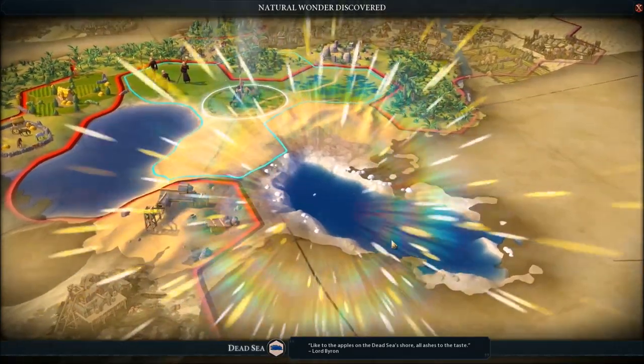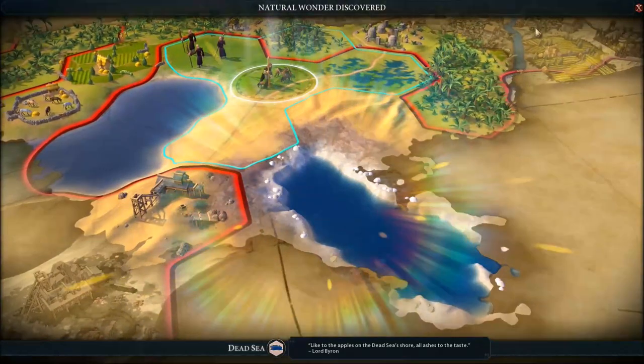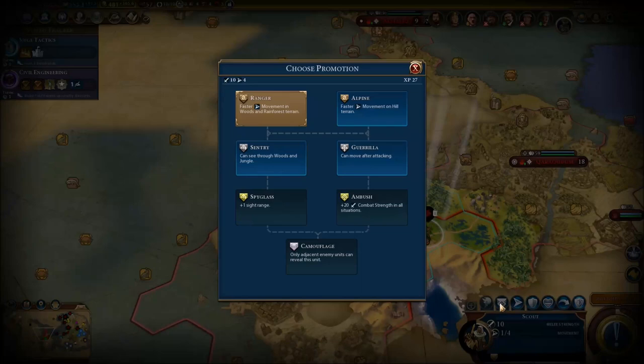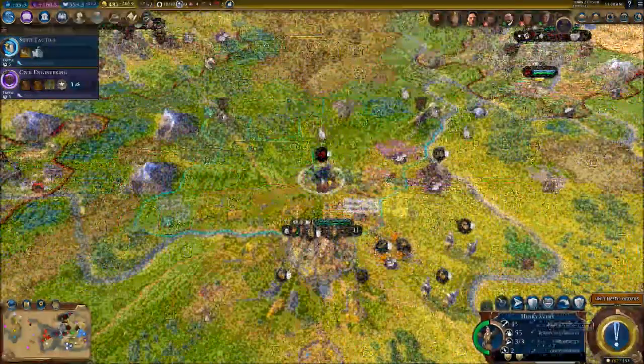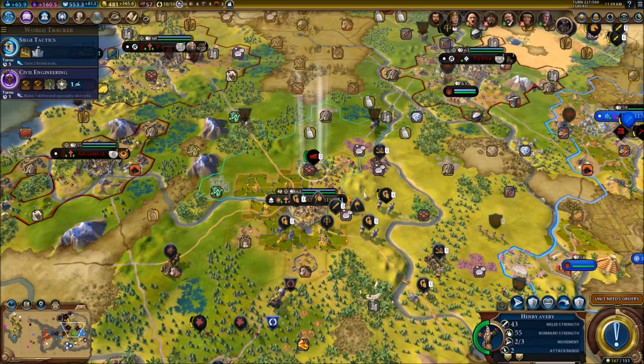Oh, the apples on the Dead Sea shore - all ashes to the taste. So we've got the Dead Sea, interesting. We can actually upgrade this guy - he can move after attacking, we're going to give him that. We can get a name but I'm not going to name my scout, I think it's kind of a waste.